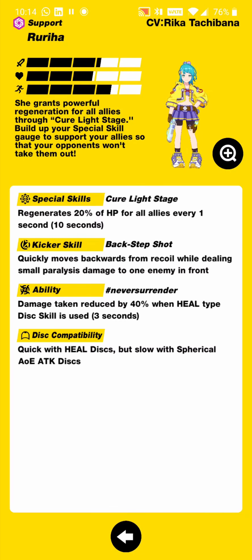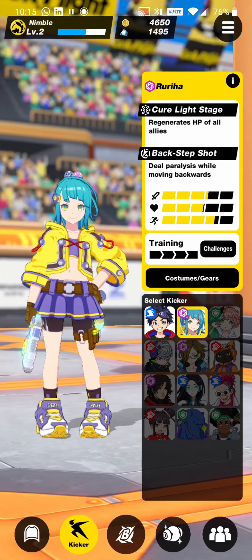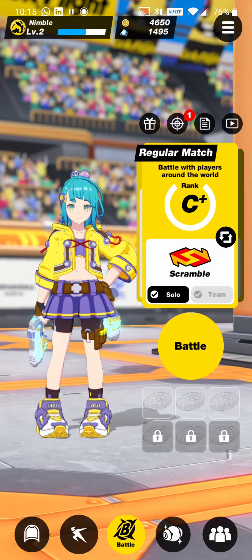Each kicker plays vastly differently and requires unique strategies to be utilized to perfection. For example, Ruriha has a special kicker skill, an ability, and certain disc compatibilities — quick with heal discs, but slow with spherical area-of-effect attack discs. That's good to know if you want to optimize your disc use, especially in the more competitive gameplay.